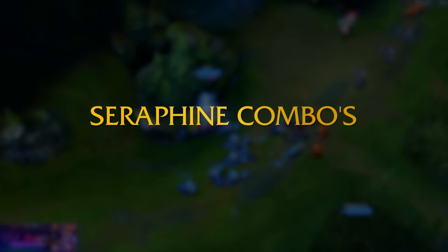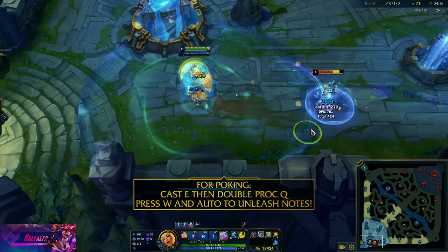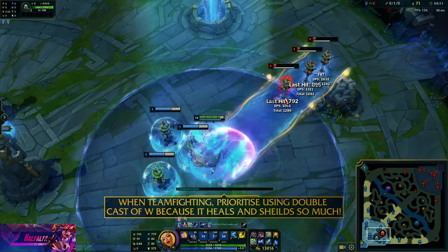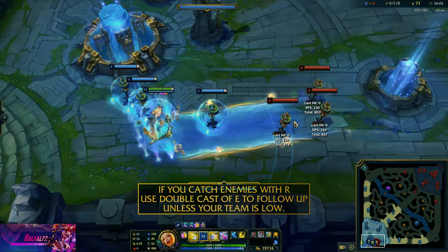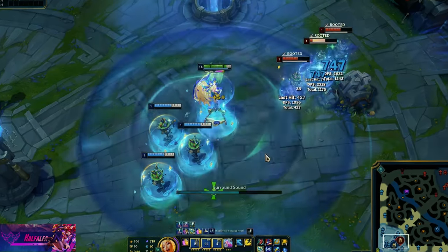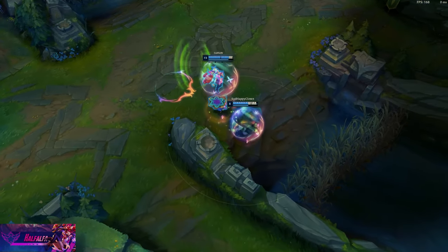Now let's cover some combo mechanics. When farming, it's best to hit the whole wave with E and then double-clear with Q. For poking, throw E, then double Q, plus W to stack notes, and give an auto from a big range. In teamfights, always save your double cast for W and spam it off cooldown. If you catch enemies with R and you have a team nearby, always do double E so your team can finish them off. Your double cast W is insane — it's basically your best teamfighting ability apart from your ult. You want to keep everyone alive for as long as possible, then cycle through your abilities to cast double W again.